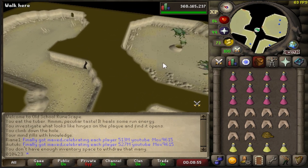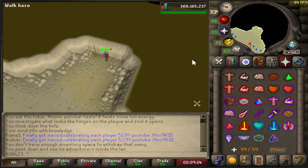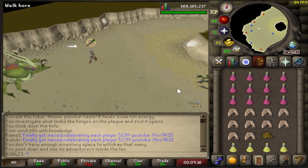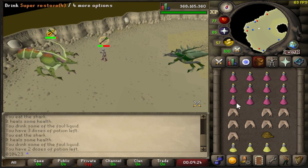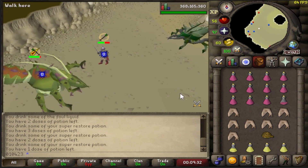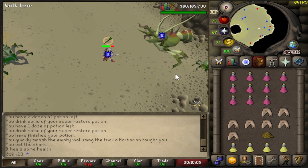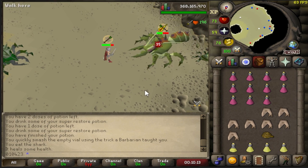Now I'm feeling like killing the Kalphite Queen, a very old boss that I've always enjoyed. Let's make sure nobody's inside here — sweet, there's no one in there. Let's go in and try not to get poisoned. You've got to make sure you bring plenty of supplies because KQ can do a lot of damage. We've got some brews and restores — you've got to remember to go for the 3-to-1 ratio. We need to drink 3 doses of restore to every single dose of brew, otherwise our stats are going to plummet. KQ is using a lot of range, and I am praying range, so we can deal with that. We've got 3 and a half brews left and plenty of restores.